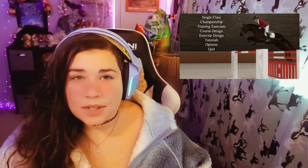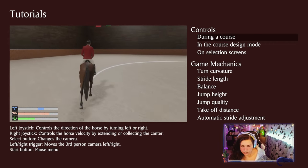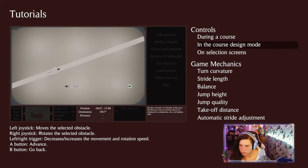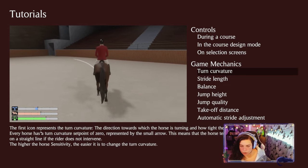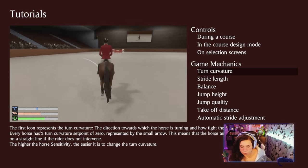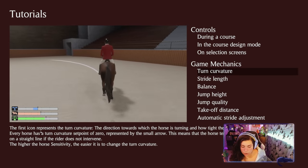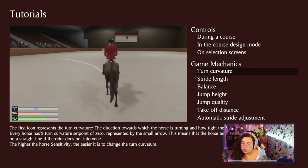Before we do anything, we need to check out the tutorials. It covers the controls during a course and what to expect. It's cool that you can change the camera angle while you're riding, and you can even design your own courses. The first icon represents the turn curvature — the direction towards which the horse is turning and how tight the turn is. Every horse has a turn curvature set point of zero, meaning the horse tends to go straight if the rider does not intervene. The higher the horse sensitivity, the easier it is to change the turn curvature.